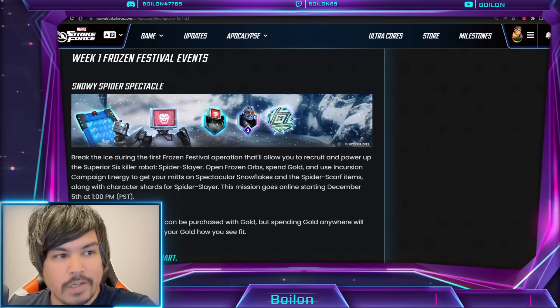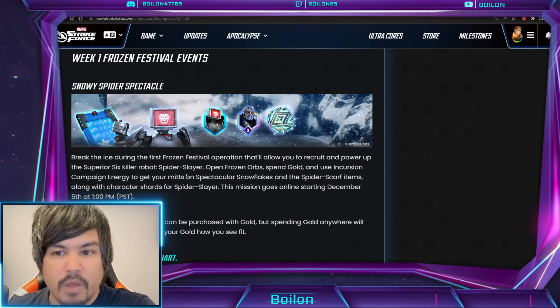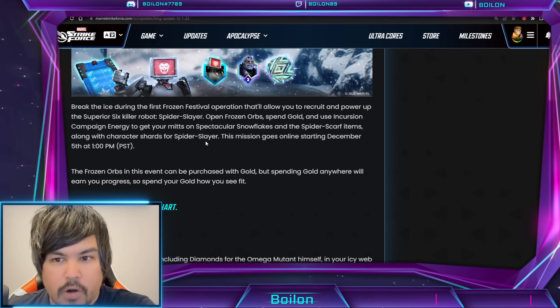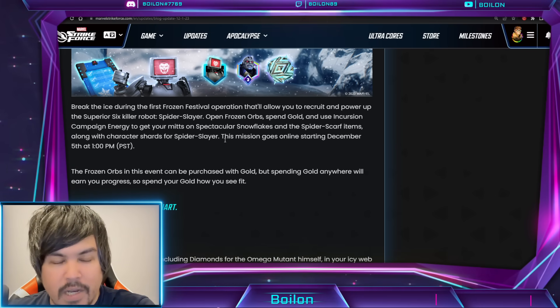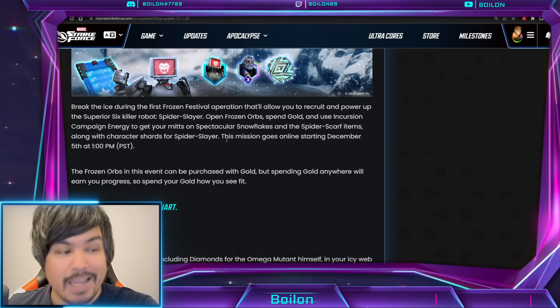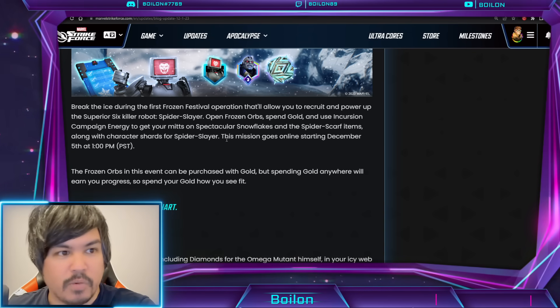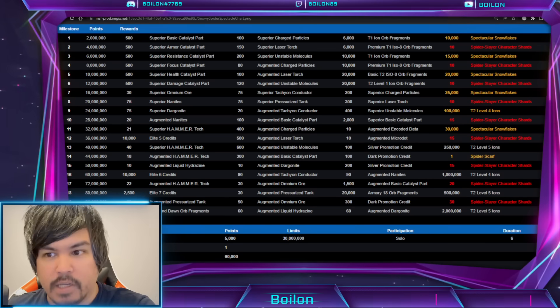Where is this information coming from? It's coming from the blog post from Friday. We have the event charts. So you're going to be spending incursion energy, campaign energy, and gold. Those are the three primary methods which are going to be getting you points for this event.